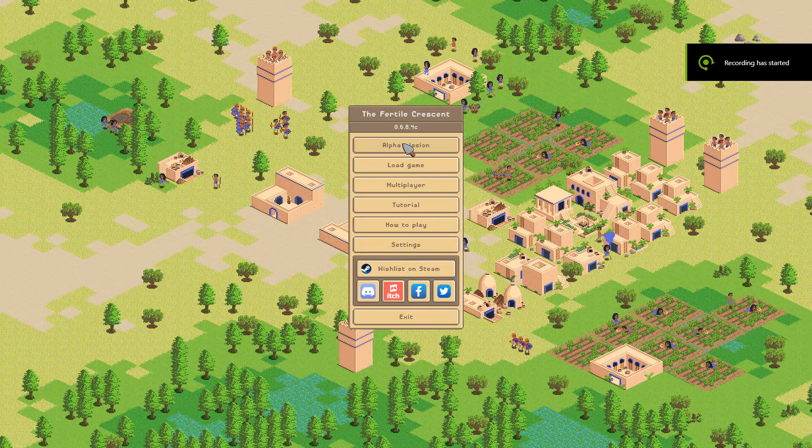Hey everyone, Smallgames from Otters here, coming back with another episode from the Fertile Crescent. This is a video I'm releasing this week, following a few updates — it's been a while. I've actually checked out this game, and soon they're no longer going to release updates on itch.io; it's going to release on Steam. You can now wishlist it on Steam, which is really awesome considering this is one of the first games I picked up and played on the channel.